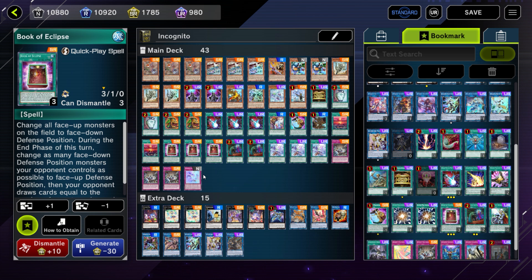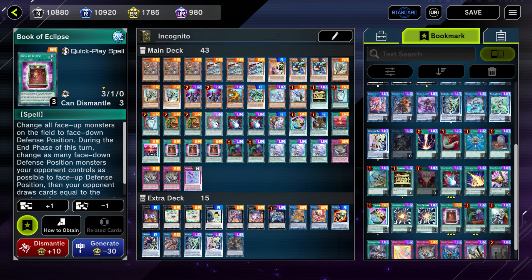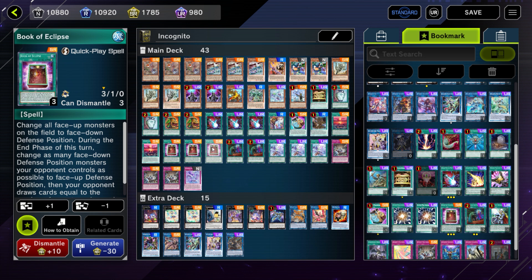With Ademancipator falling out of the meta now thanks to the Block Dragon ban — thank you, Konami, that needed to go — you might not run into those big omni negate boards, at least until Super Heavy Samurai comes to the game. But they'll probably nerf that deck because it's Ademancipator on steroids pretty much. Totally up to you what you want to play; both are good and I'll probably end up testing both. Dark Ruler also helps deal with link monsters, whereas Book of Eclipse doesn't, so keep that in mind.